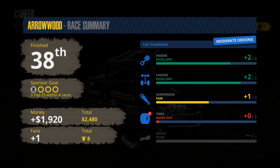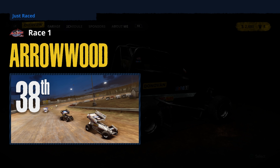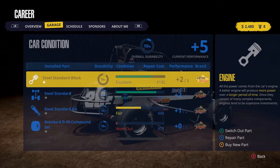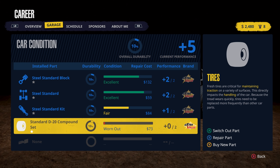We finished 38th — sponsor goal, not happening. Tires are worn out. We gained one fan. Engine is in excellent condition, suspension is in fair condition, but the tires we absolutely destroyed. We'll continue on. 38th — yes we know, no trophy for that. We move on to Woodley and look at our options in the garage. Tires are bad — we're going to have to repair or buy new. We're going to buy new tires.